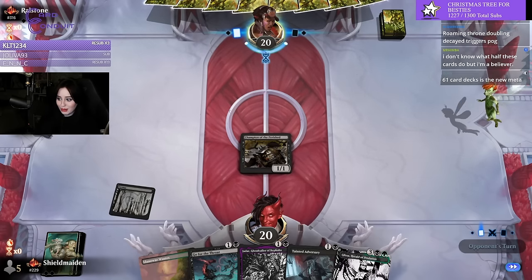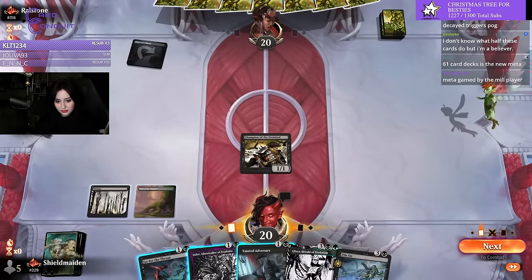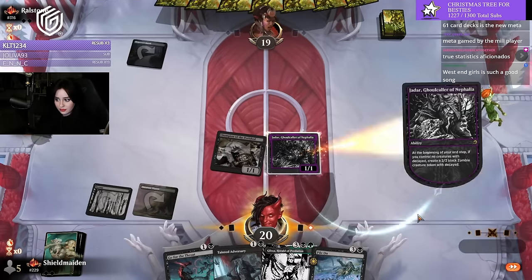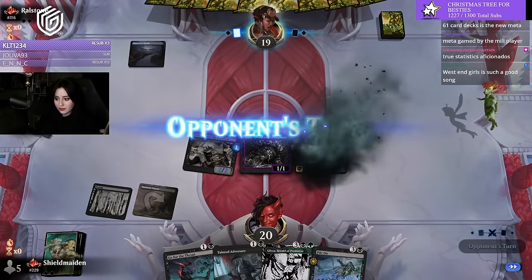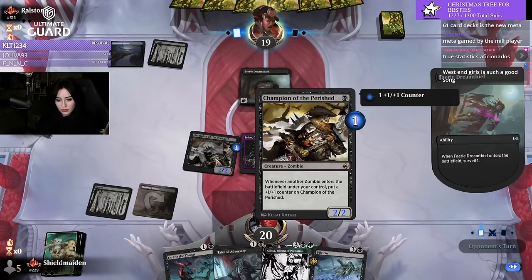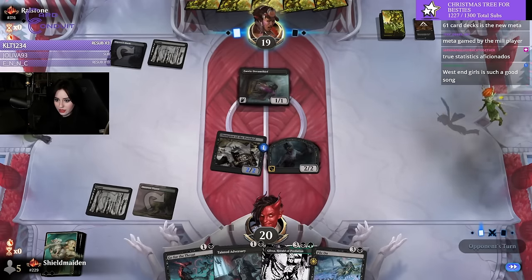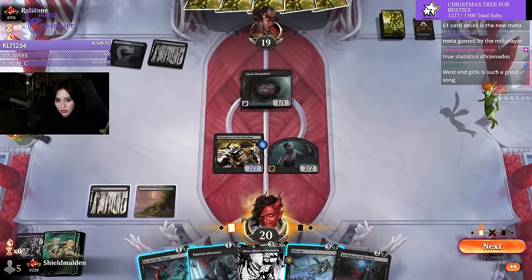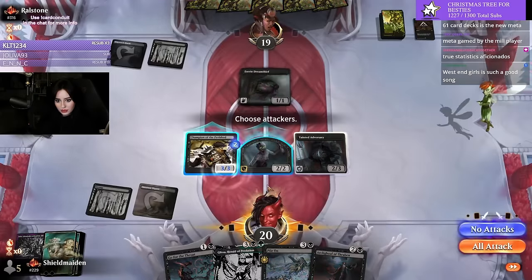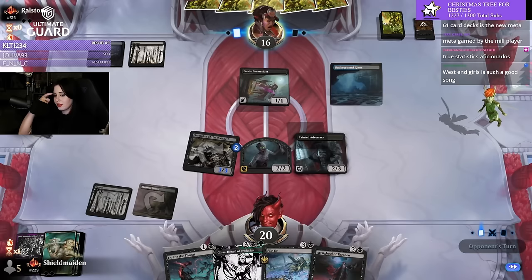Roaming Throne trigger — double decay triggers, yeah. That's not what we're looking for. Let's get this engine going. It would double Jadar? No, it doesn't double Jadar — Jadar is a wizard. Would it double triggers on Champion of the Perished? It double triggers Glissa, Ar'gul, Headless Rider — which is probably the most important one of them all. Those double triggers are very valuable. I would love a land. I'm playing 23 lands now, which is kind of cursed.